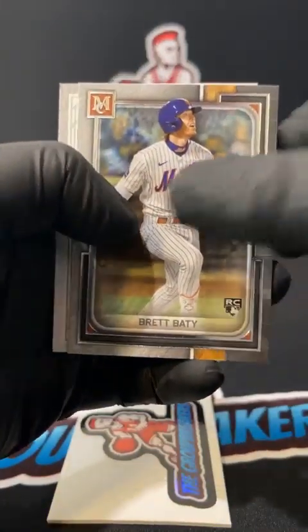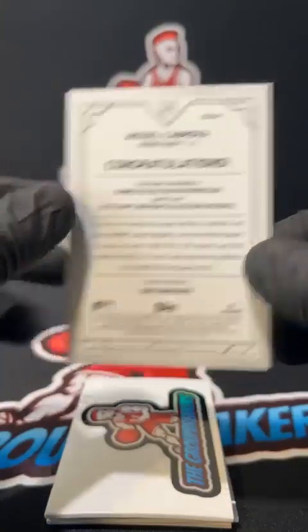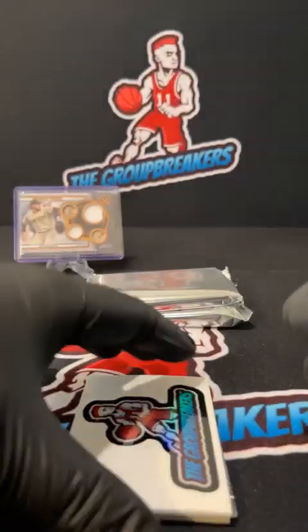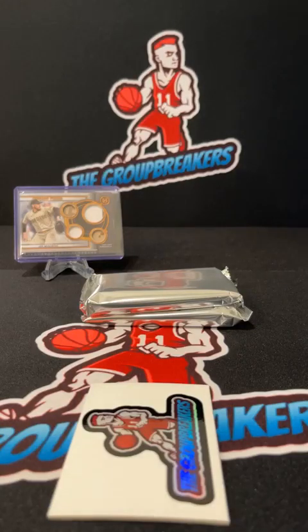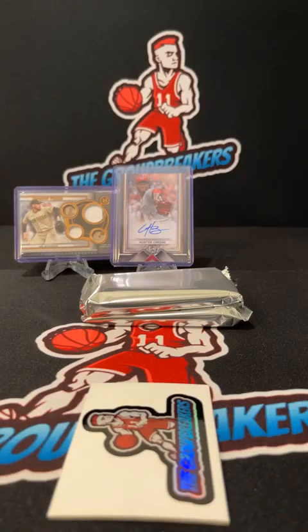Nolan Gorman rookie. Brad Beatty rookie for the Mets. Our canvas will be a Miggy for the Tigers, going out to Tony - Miguel Cabrera canvas. And behind that, Hunter Green will be our first auto at $2.99, going out to the Reds.